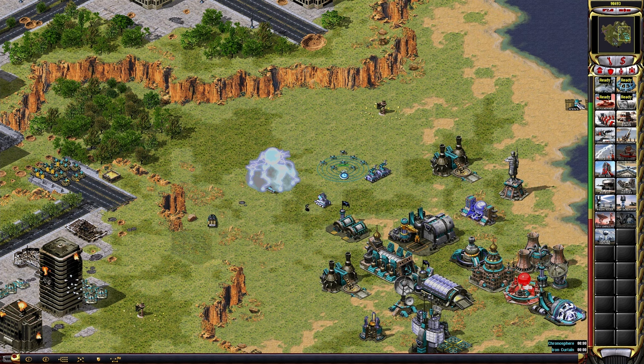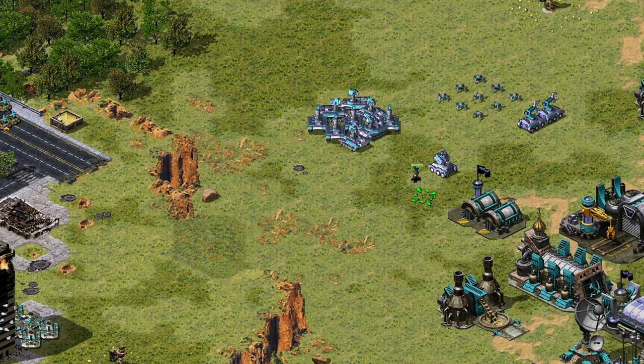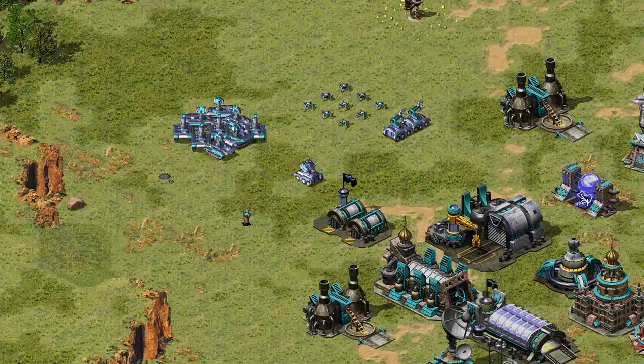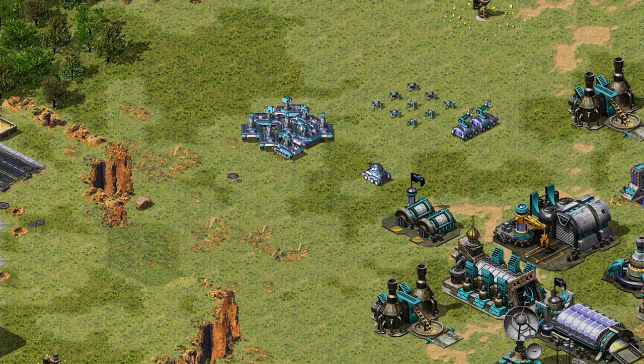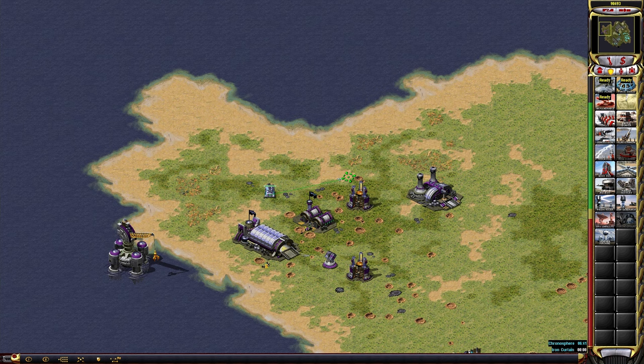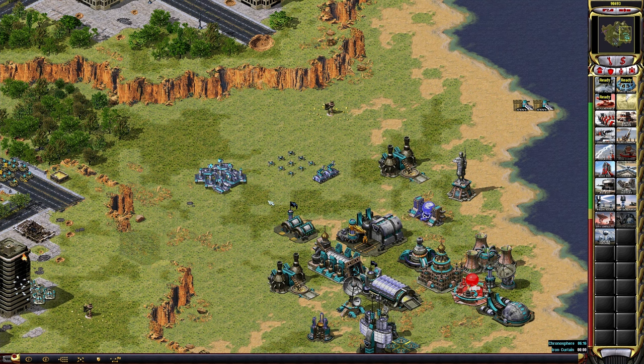You can spy your enemy's factory using an IFV. Put the spy inside the IFV first, then use Z and point toward the factory you want to spy on. Chrono it to about three blocks away from the factory. When the spy comes out it moves in a straight line, so aim for the corner — right or left — of the factory so the spy can exit and infiltrate easily.